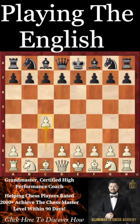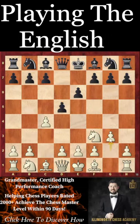c4 also works against a lot of other different setups Black can play. For example, against a Queen's Gambit setup, it is again possible to play g3 and play it kind of like a King's Indian, but with the insertion of the move c4.